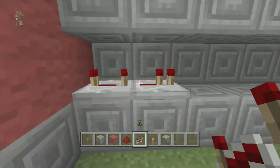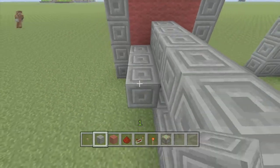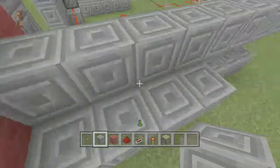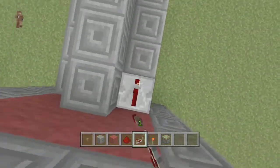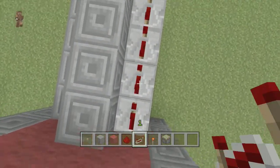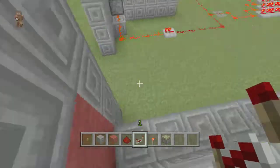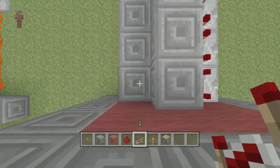Your last button is going to have two repeaters and you're gonna set those all the way. Your third button will have four repeaters — set those to the fourth tick. Then the first button you're going to have twelve — well, eleven repeaters.